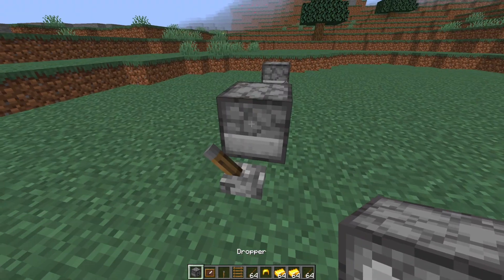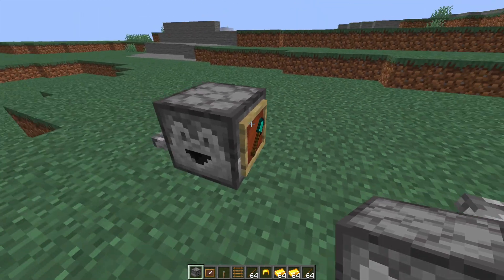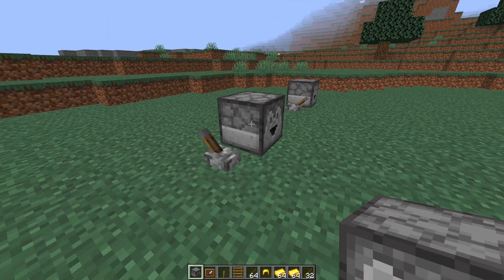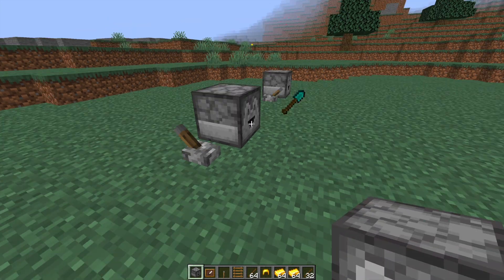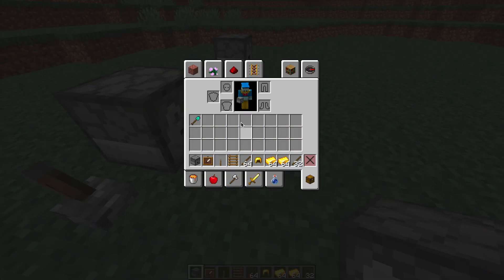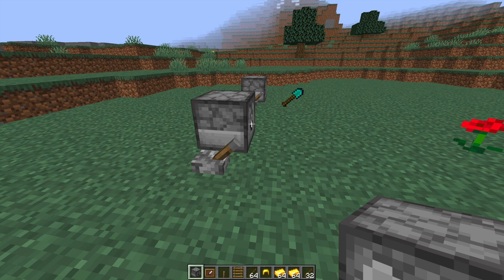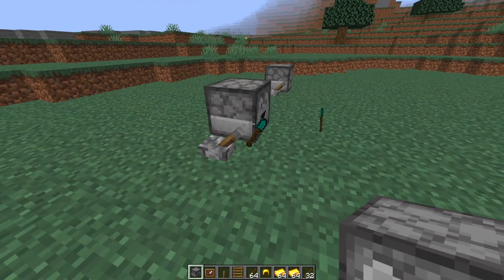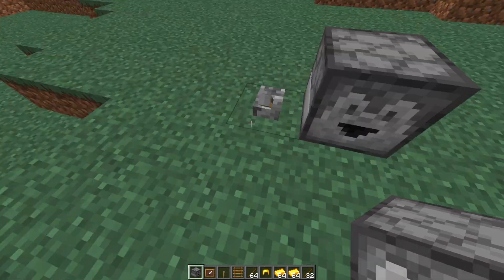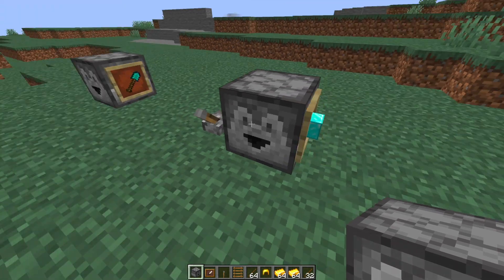If we look inside this one it's got some diamonds. Obviously we need some sticks as well to be able to create a diamond shovel, so let's go ahead and pop some sticks in there. If we quickly turn it on and off it will produce one diamond shovel. Or if we just leave it on completely it's going to continuously produce diamond shovels until it runs out of ingredients. As you can see, all of the ingredients are going down as it's creating these diamond shovels.